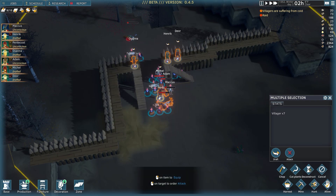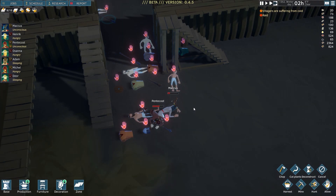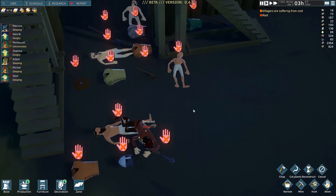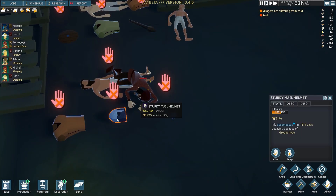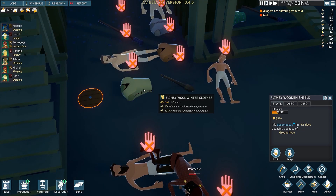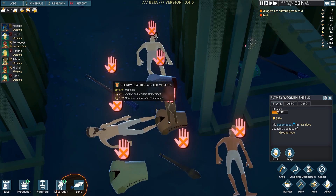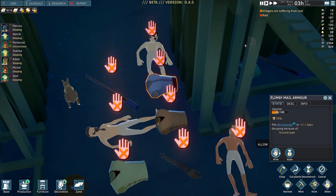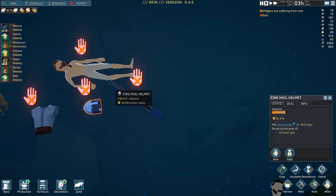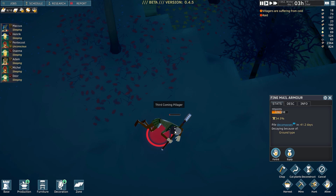Everyone's resolved, we will undraft. Let's see what kind of armor we got out of this: sturdy mail helm — I'll take that. Some actual mail armor, a shield, flimsy wool winter clothes — not really too good. Sturdy leather winter clothes, flimsy mail armor — I'll take some armor. Another fine mail helm and some fine metal armor, so we can take those armor pieces.